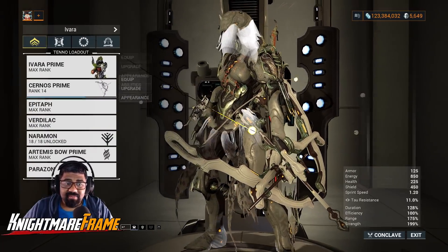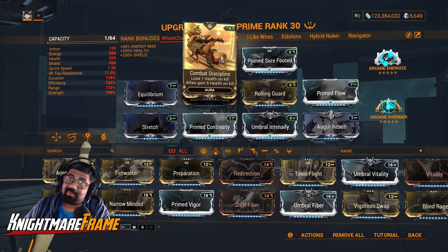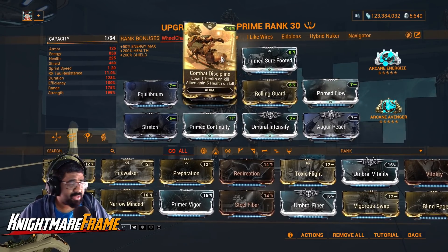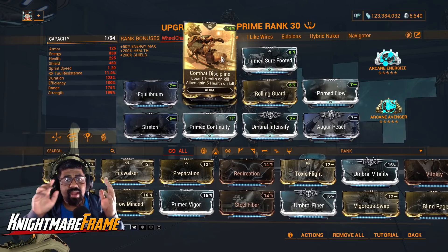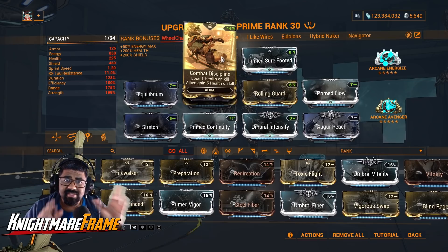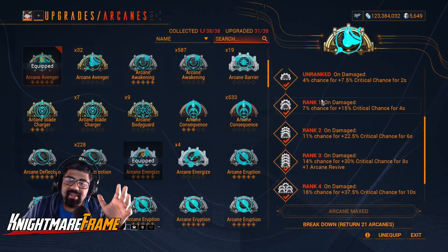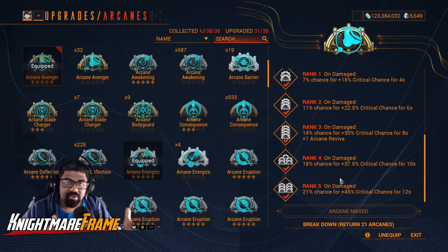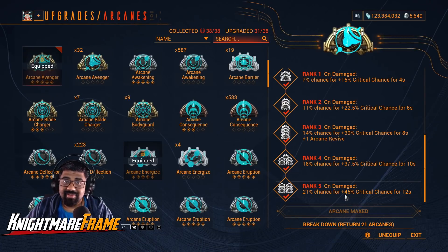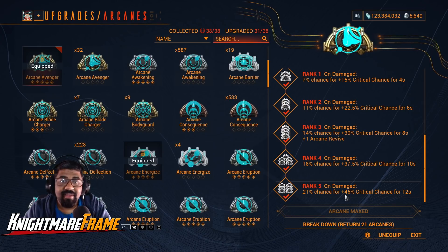Taking a look at the Ivara build: Combat Discipline in the aura. What this does is allow you to deal damage to your own health as you kill enemies. Why would you want to deal damage to your own health? It's because of Arcane Avenger — Arcane Avenger will give you more Crit Chance on all your weapons, and this Arcane triggers when you take damage. Since you're invisible, nobody can see you, so you can't consistently proc it normally — that's why we're using Combat Discipline.